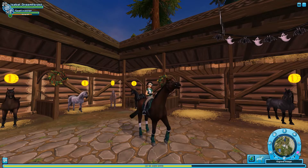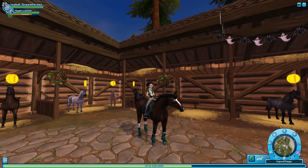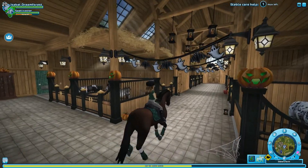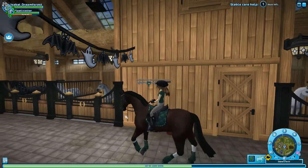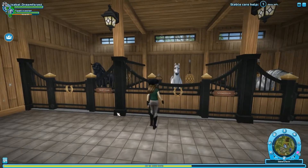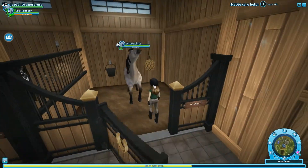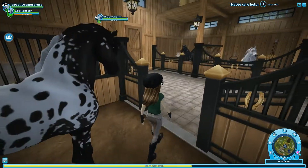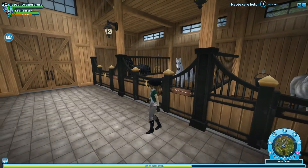Now we're gonna go to my home stable and take a look at the new horses, and then we're gonna buy a few clothes and tack I've been wanting for a while. Here are the new horses: Winter Breeze, Snowstorm, and Nightshade. I already have the Buckskin Morgan — this is Wild Spirit — and he is maxed. Here is my Friesian, and her nickname is Luna, or her name in game is Mooncharm. If anyone has suggestions for nicknames for these three, I'd love to hear them in the comments.